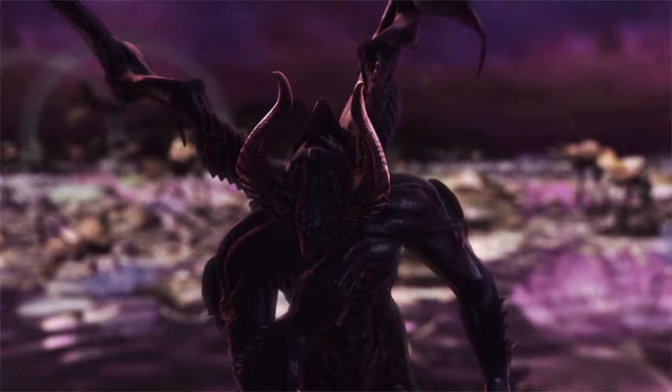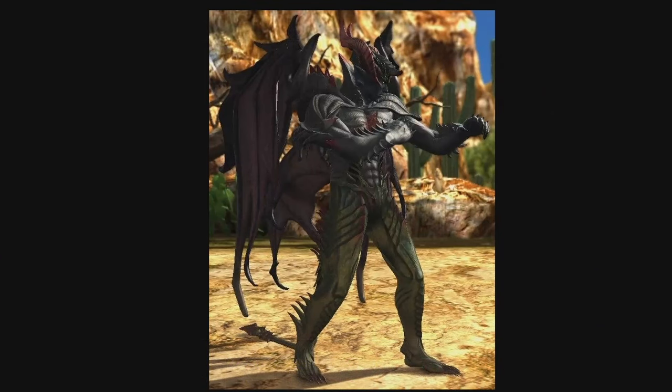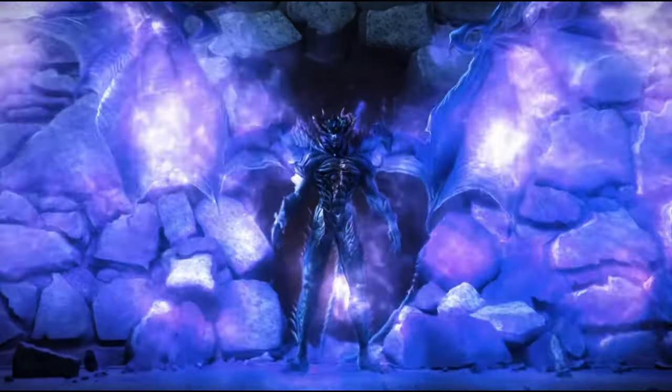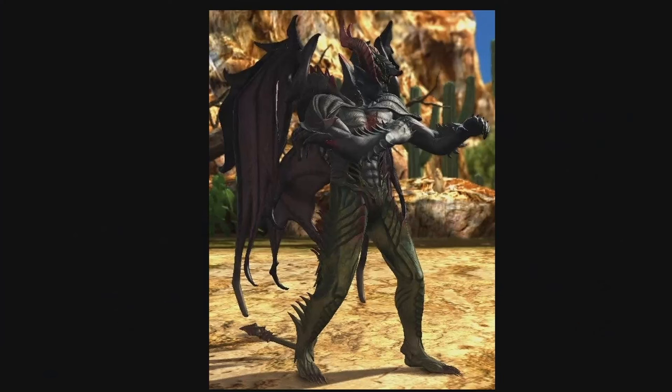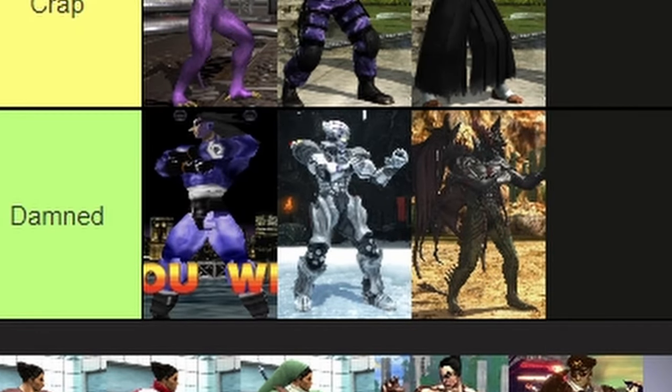And now for Tekken Tag 2. But first, we gotta look at his prologue in the Tekken Tag 2 prologue demo. This is what I mean when they were going full force on over-designing characters — case in point. I know this is supposed to be based off his design in Bloodline Vengeance, but I don't like it. Actually, I hate it. The colors are butt-ugly — even purple would be better on this. Got the horns and the devilish wings. Like, I know he's a devil, but no. I don't have anything nice to say about this devil form. It's too 'damned' — even by devil standards.